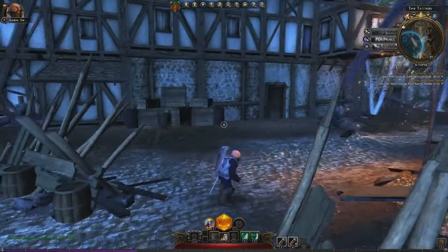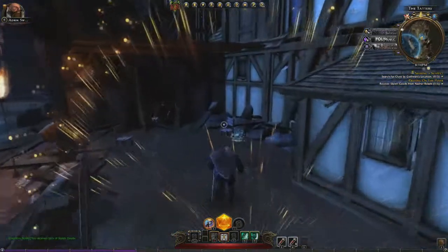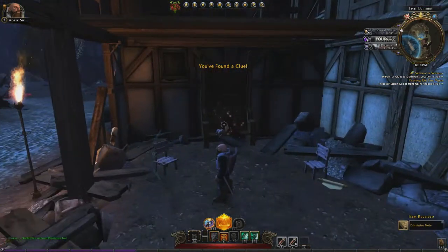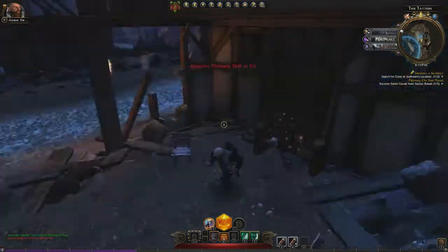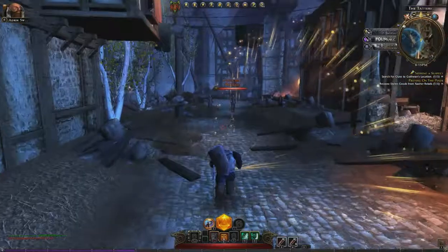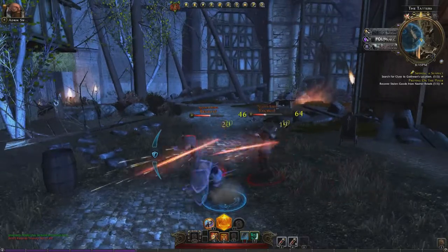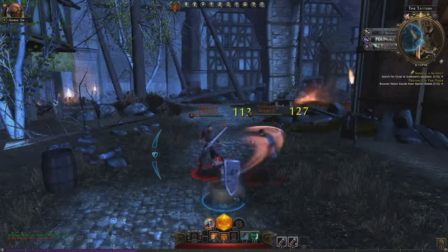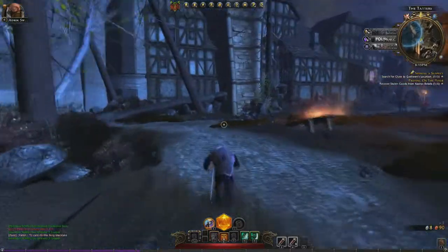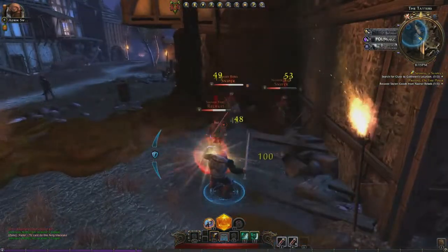Right now I'm on a quest — seeking a suspect and preying on the poor. It's really easy to complete. There are little lightning stars on the floor that give you the path of the quest, showing you where to go and where to kill. It's really easy, and you get really good gear when you start the game — all the gear I have is from quests.